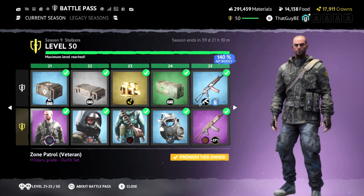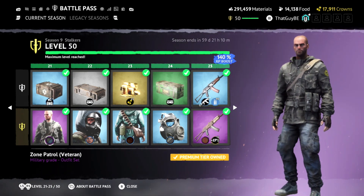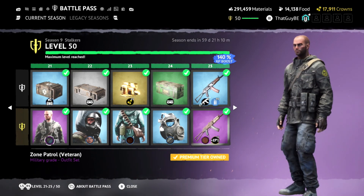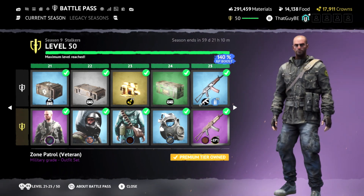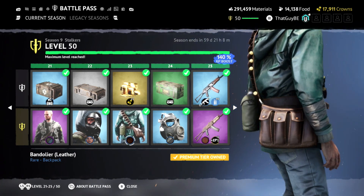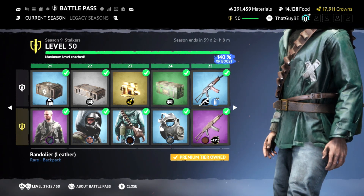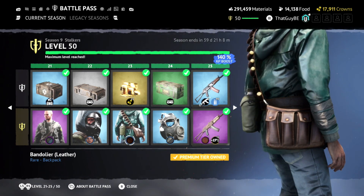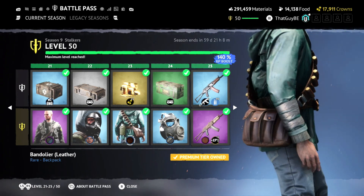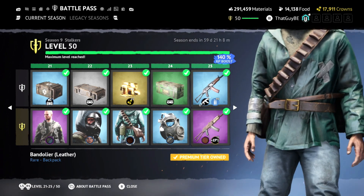Then we got another Zone Patrol outfit called Veteran — a grayish-black color, not damaged. The other one was Rugged, so the other one's damaged, this one's not — a bit more clean, kind of dirty but still more clean. Some more survival face paints. Then at level 23 we have another bag — a bit smaller but the detail is actually pretty cool. We got some shotgun shells in the little hoops of the satchel part — pretty cool detail if you want to bring in a shotgun loadout.